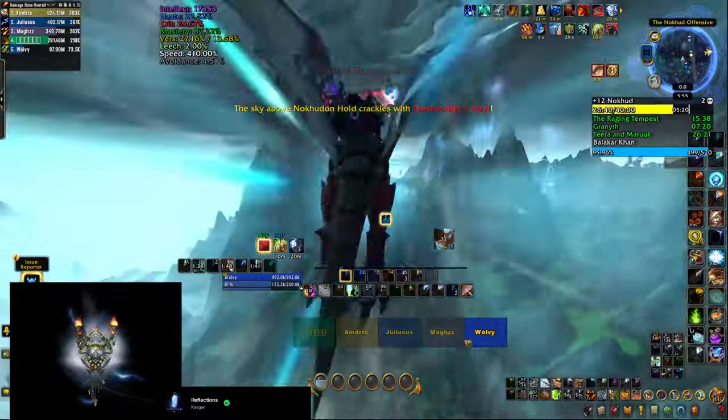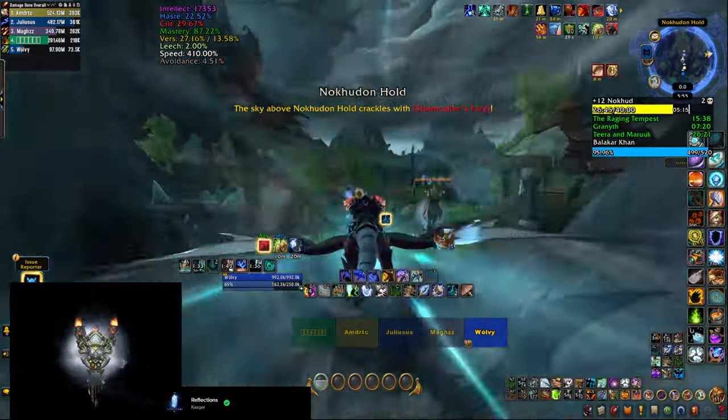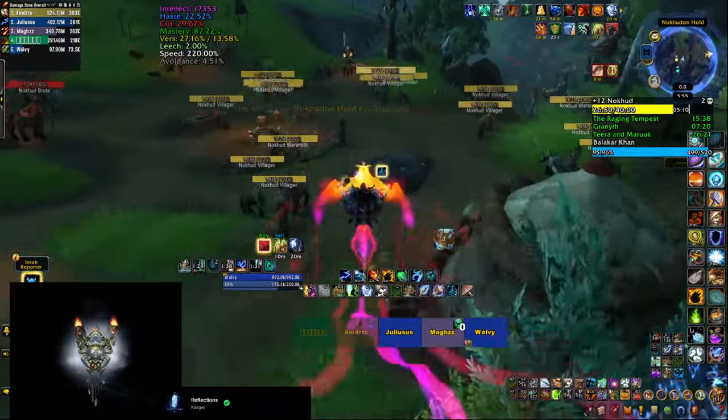After that, use the back door to the last boss area where you cannot fly. You can sneak in on the back of your dragon by landing on top of the mountain just before you lose the ability to fly.